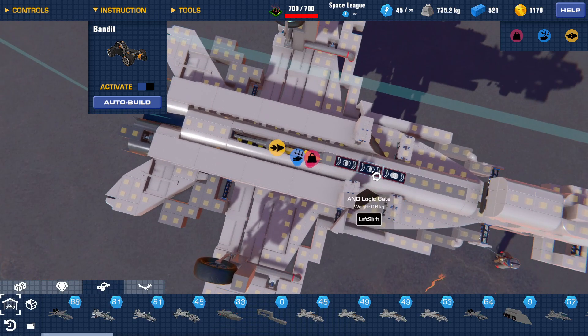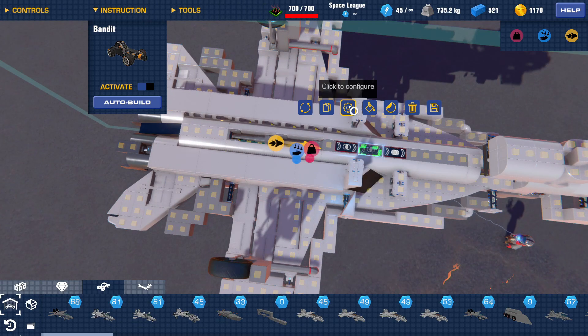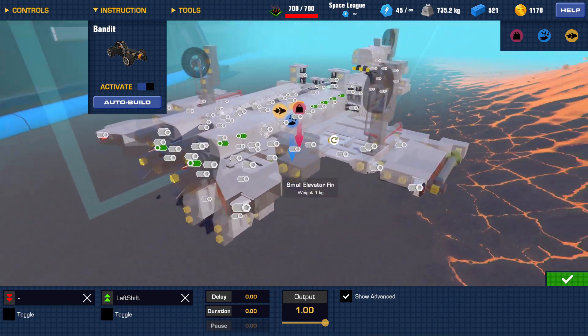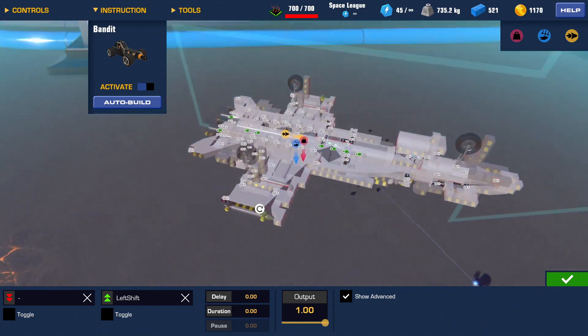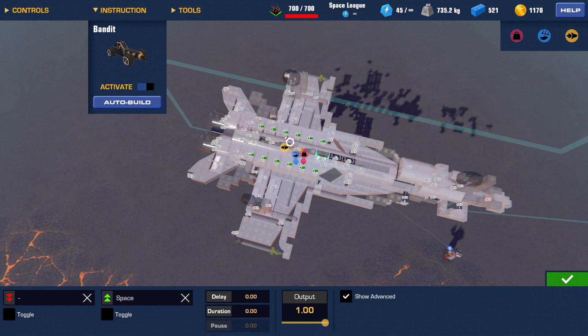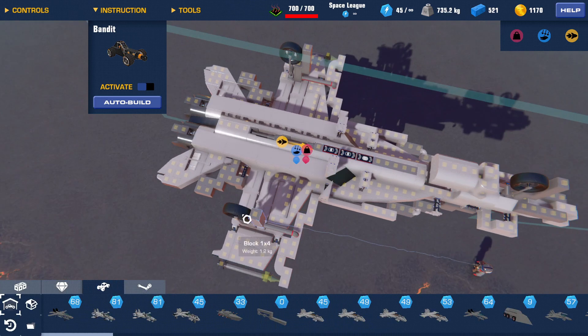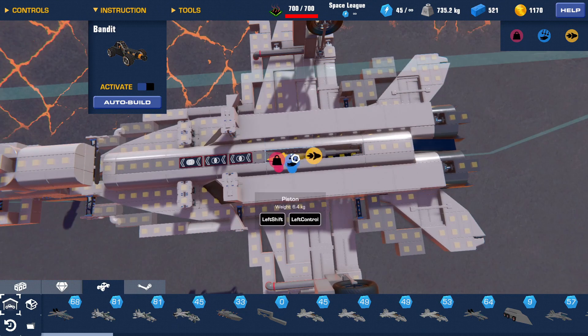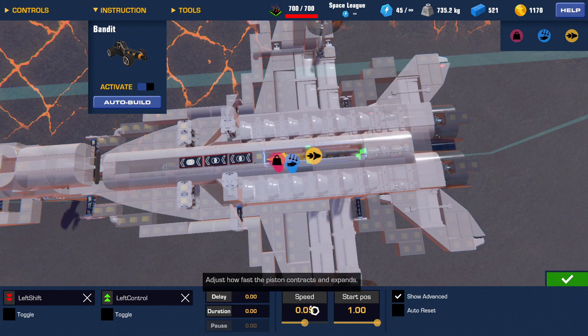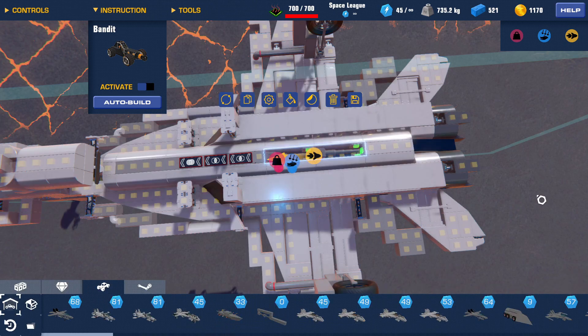Space is paired with throttle. This AND logic gate controls the afterburner with the extra thrusters that activate the afterburner. This is the main throttle, which connects all this to all the space thrusters. If you want it to run out even slower, you can just set it to 0.01, which is the lowest setting you can go.